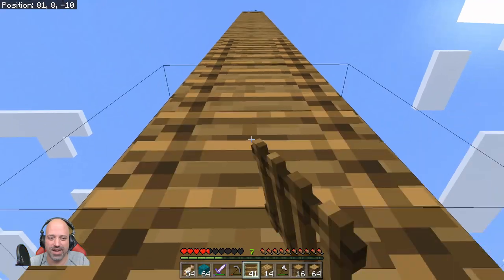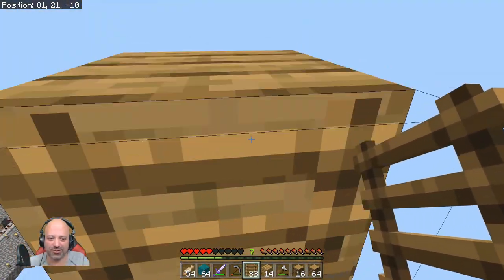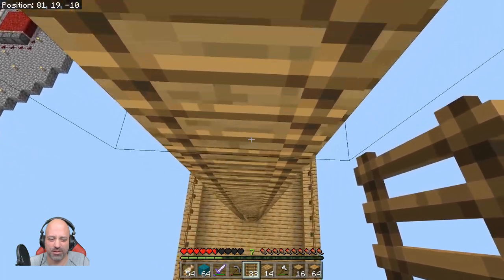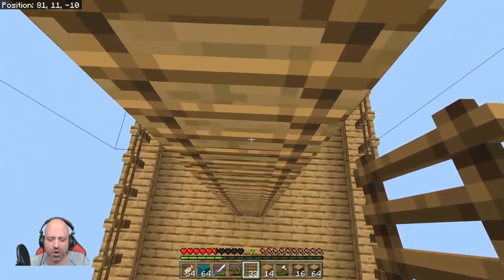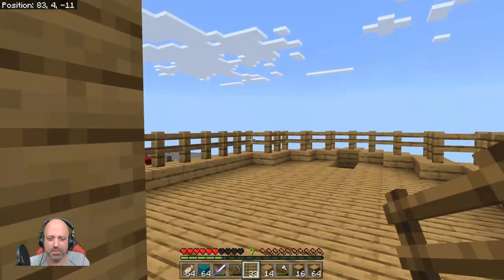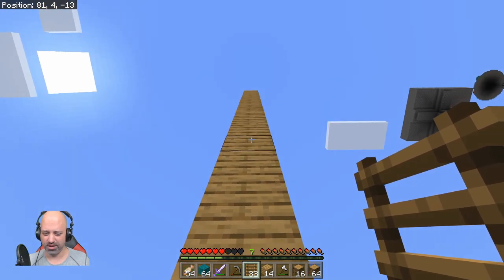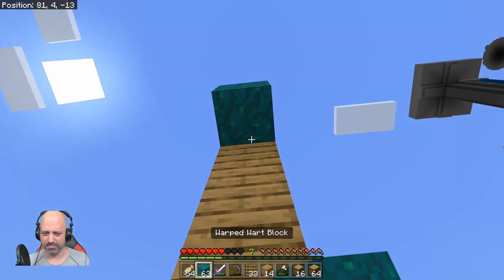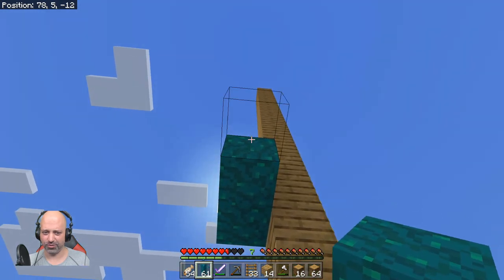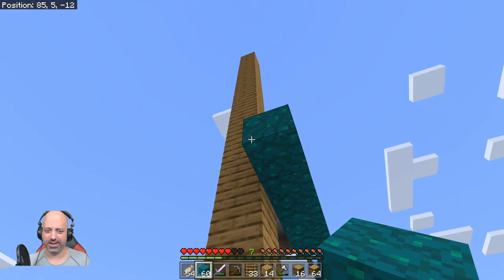Those ladders are going to help us get up and down, and maybe we can even build a crow's nest — I think that would be cool. I'm going to use the warped blocks, and I think what I want to do is make sails. I think that would be kind of cool. How big is the boat?